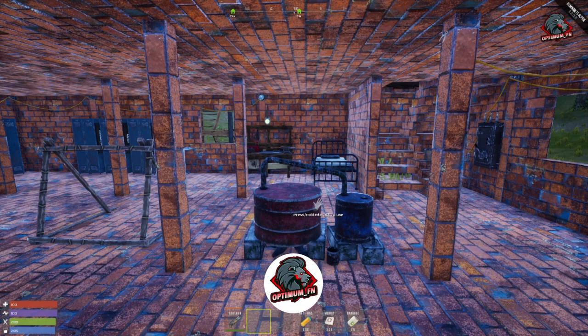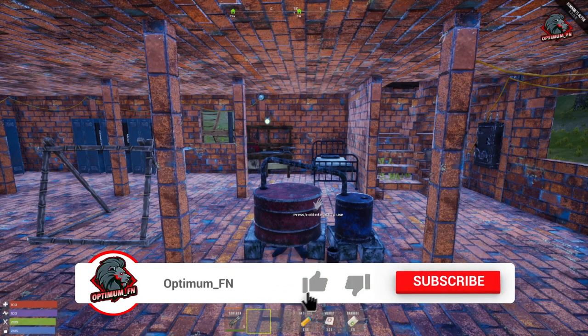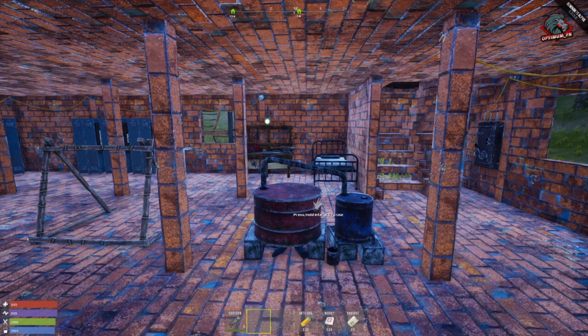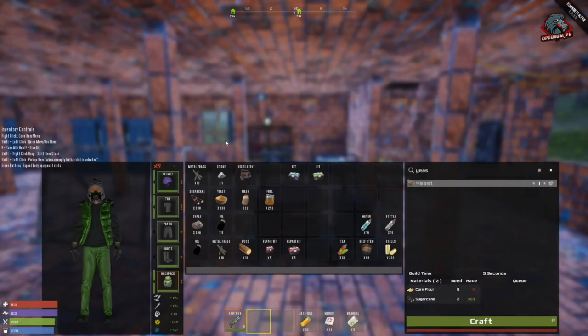So the distillery — you have to find this item out in the world. Once you find it, you can use a research kit or a recycle kit to learn how to craft it. The distillery is going to cost you 15 metal frags and 5 stone to craft. It does require a workbench to craft.